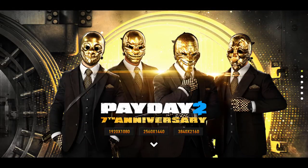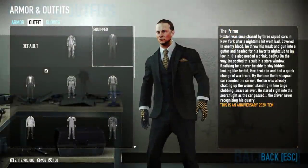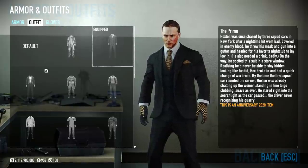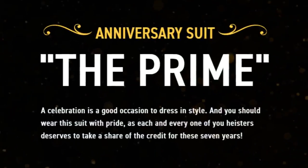Now for update 199.6 — really getting up there in the decimals — let's start off with the cosmetics. First up we have a brand new suit which I love. It follows a classy gold and black diamond motif that runs throughout the designs of all the new cosmetics. The Prime is a suit with a backstory, going all the way back to the old New York days when Hoxton made a quick smash in disguise to evade police pursuers. Overkill say: 'A celebration is a good occasion to dress in style, and you should wear this suit with pride, as each and every one of you heisters deserves to take a share of the credit for these 7 years.'